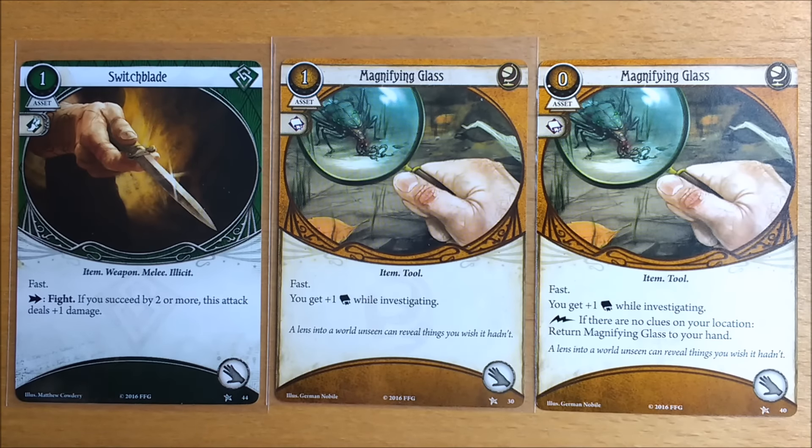The fast assets don't say 'play on your turn' and they don't contain any timing trigger. You get to bring them into play during any player window on your turn — before you take your actions, after you've taken all of your actions, or in between your actions, since each of those is a player window.